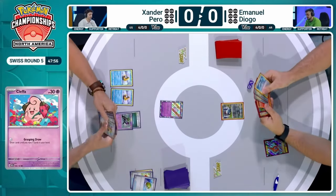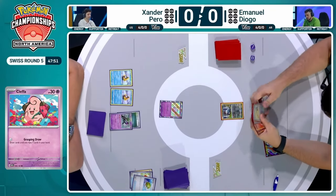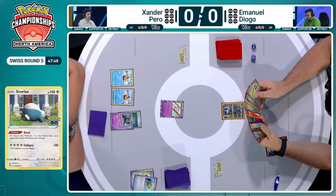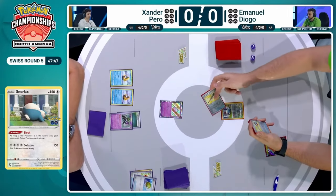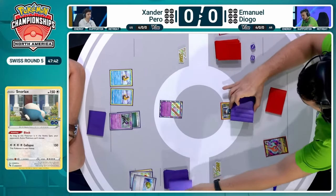It comes down to Xander not self-KOing his own Pokemon during the game, because as long as he's able to prevent that, we should be seeing a plethora of damage counters damaging Emmanuel's field. And I definitely think we're going to see some ways in this deck. Xander has piloted this so far to a 4-0 undefeated record here. Just going to be that grasping draw from that nice little Cleffa in the active position. We're back over to Emmanuel's side of the field now.